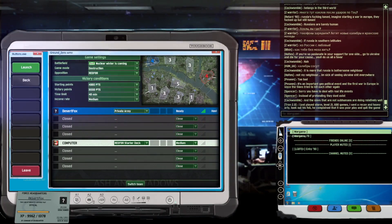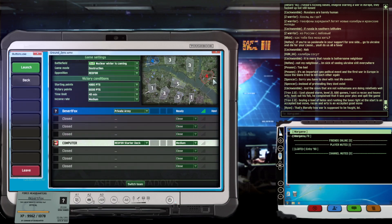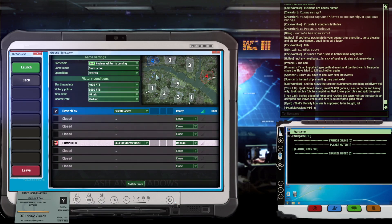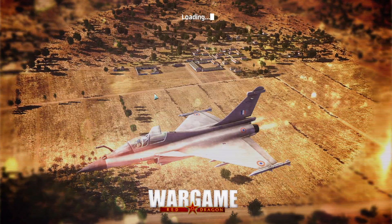Yo, welcome YouTubers! It's your boy Desert Fox, coming at you again with another Wargame Red Dragon Ash and Shadows mod Blitz playthrough. We are on Nuclear Winner is Coming, but this time we're doing the same thing in our Blitz category. We're taking some of our missed decks and seeing if we can go head-to-head with the CPU and drive him off his point as fast as possible. We just did a little NEO — literally didn't take any losses, very surprised. Normally I take some micro loss or something. But we're going to try this one pack.